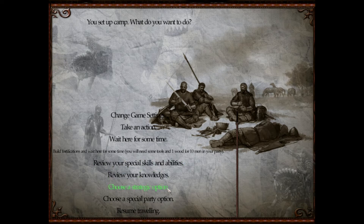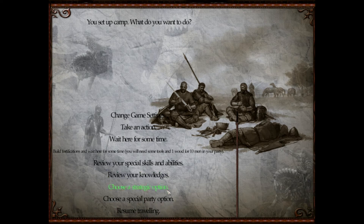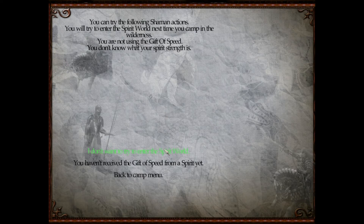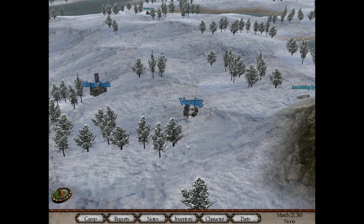We'll see what we get into. Your honor is too high for bandits to show themselves for recruitment — what is this stuff? I want to check what the shaman does. You can try to follow the shaman's actions. You will try to enter the spirit world next time you camp in the wilderness. You are not using the gift of speed. You don't know what your spirit strength is. You haven't received the gifts. To be honest, I have no idea what that even means.